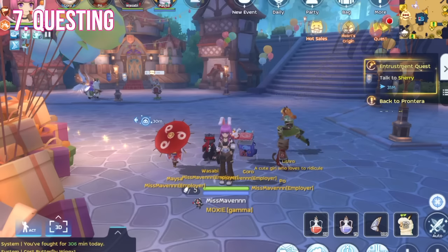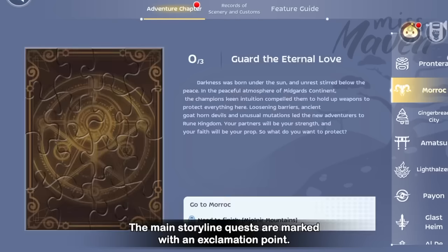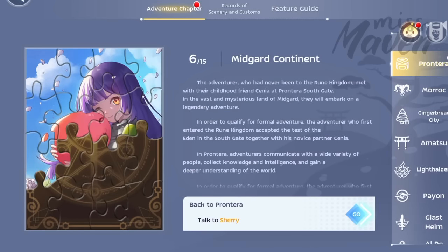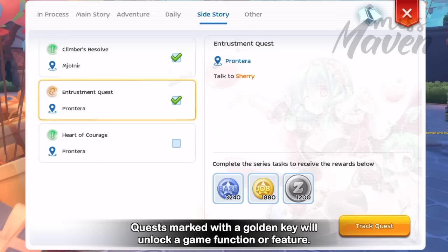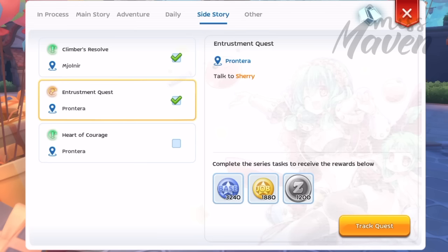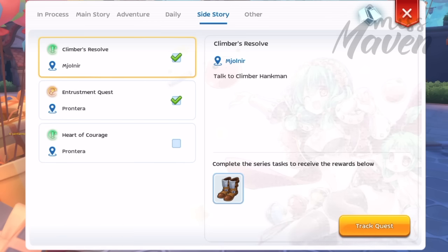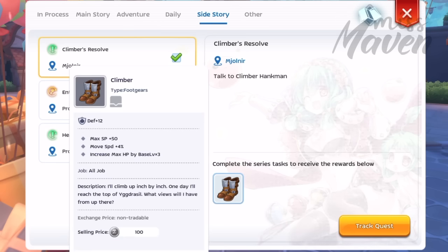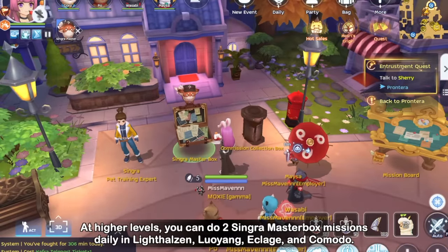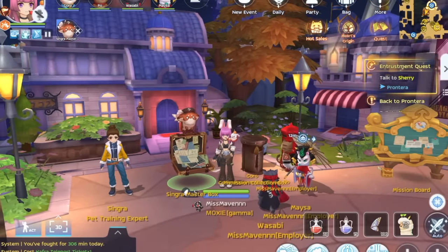Next, there are various quests you can do on your leisure time. The main storyline quests marked with an exclamation point are usually quite long but give out decent rewards such as headwear and costume. The quests marked with a golden key will unlock a game function or feature such as oracle mirror, advanced runes, and a lot more. You can also do side quests marked with a green exclamation point, some of which give headwear and handbook stat bonuses. And lastly, as you increase in level, you can do 2 Singra Master Box missions daily in Lighthalsen, Luyang, Eklage, and Komodo. These will grant Zeny, EXP, and headwear.